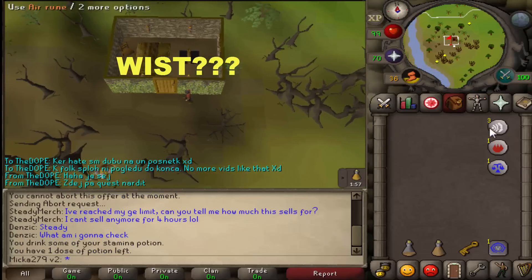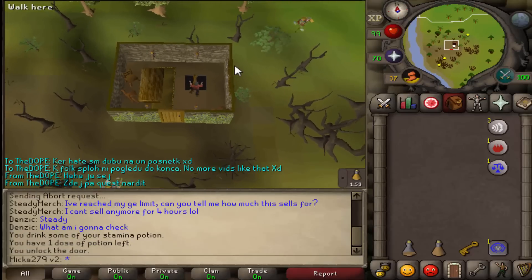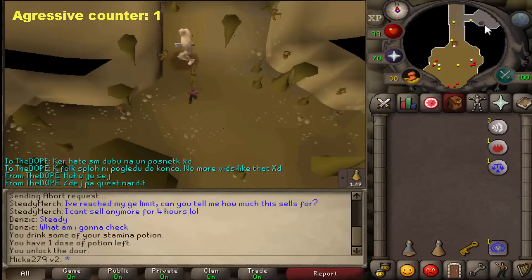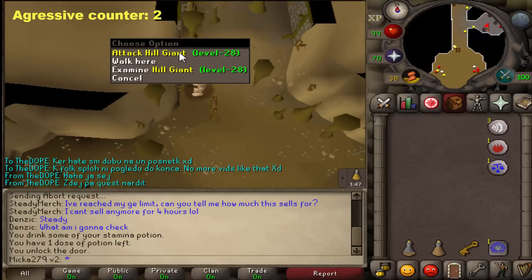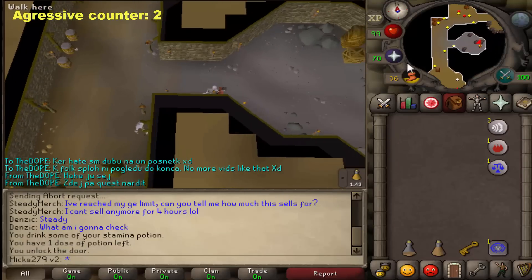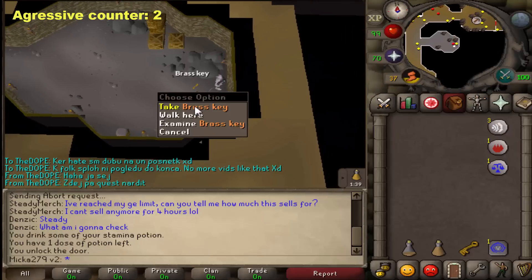If you want to speed up the trips, take teleports to Varrock with you if you are level 25 magic or more. Once you are here, be careful of aggressive hill giants — they will be aggressive if you are level 56 or below. Just run a little bit north and then east until you reach the place where you can pick up brass keys.